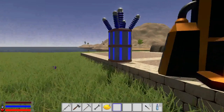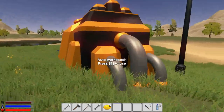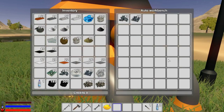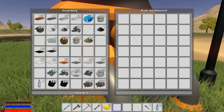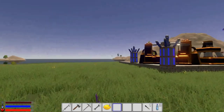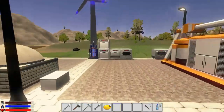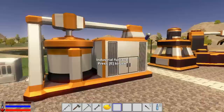The auto crafter is really cool - you basically just put an order in and it crafts stuff for you. It takes time of course, but at least it gets the job done and you don't have to process materials manually. You still kind of need a crusher and centrifuge though.